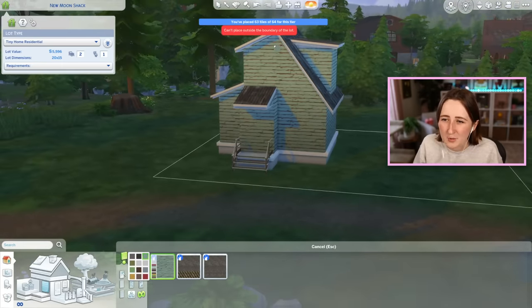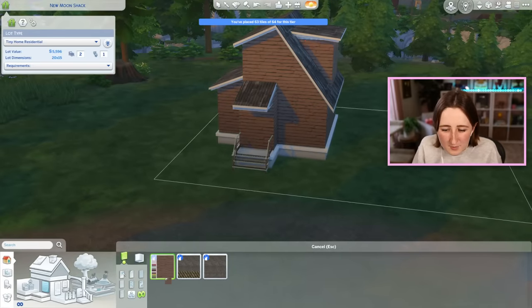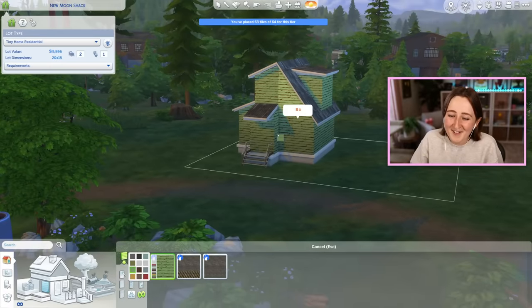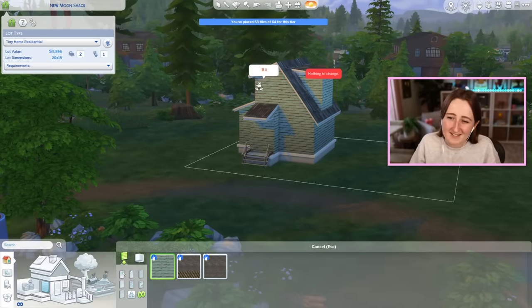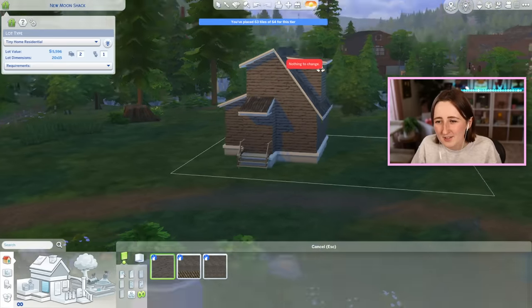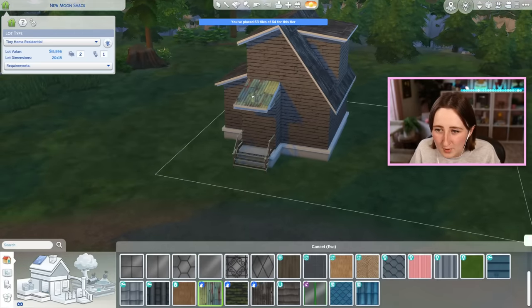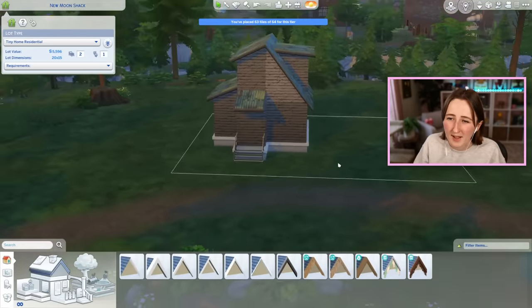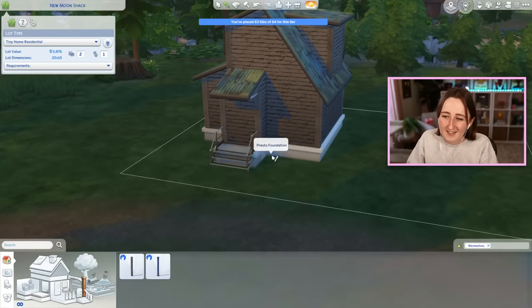I don't really know what color scheme I want. I think we have to use the new werewolf wallpaper — we can't not use that, it's perfect. I'm just not sure if I want it to be a color or not. The green is kind of ugly, this is very minty — almost not-so-berry-esque. The default color is just plain wood; I wonder if I could do that but use the more fun colored roof. I like this color, I think.